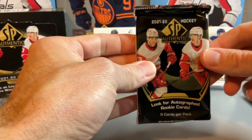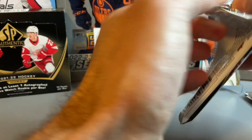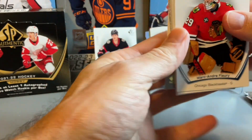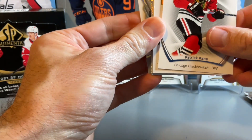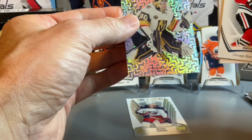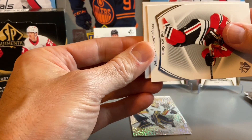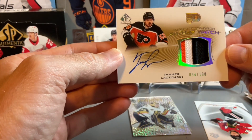Down to the final pack. Hoping there's something thick — it does seem like there might be a thicker card in this one. Maybe something good in this final pack, going for a little last pack luck. It does look like there might be a patch card here, it is a thicker card. I think that might be the patch there, so behind the Patrick Kane. In the back we have a True Leaders of Boone Jenner, Pageantry, and our final card is a Tanner Lechlinski Future Watch Auto Patch, out of 100.